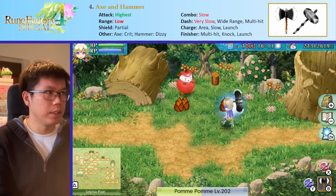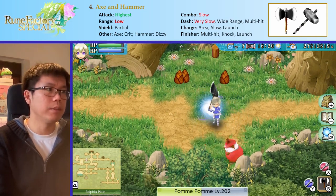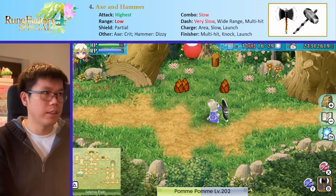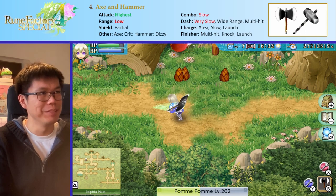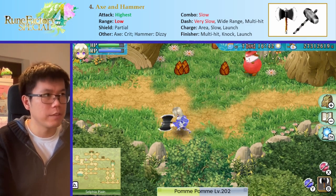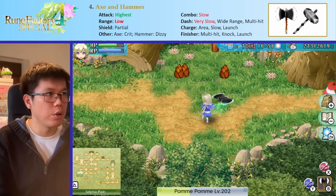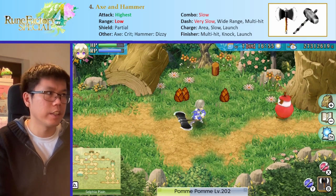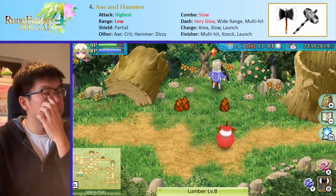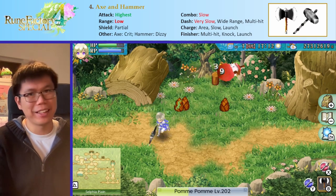The charge attack is very, very cool — it's this slam into the ground in a huge area that knocks enemies away. The problem is it's quite slow, but it gives you super armor and you can hit enemies behind you. The finisher is this forward flip, which is very cool, multi-hit, knocking and launching enemies. But it's probably not the most viable. The best move is probably just the dash attack, which is very nice — but if you let it go all the way through without canceling halfway, the cooldown is very, very hard. So overall the axe and hammer is very nice if you want to do high damage.